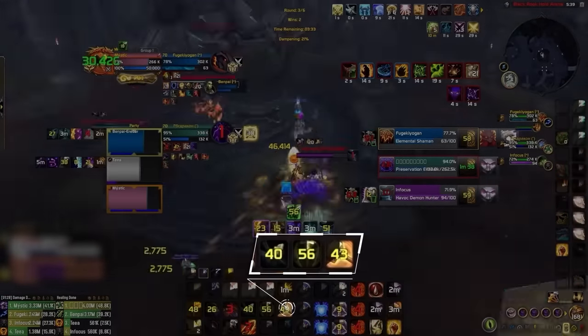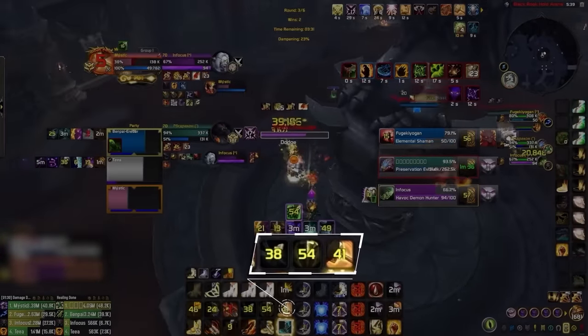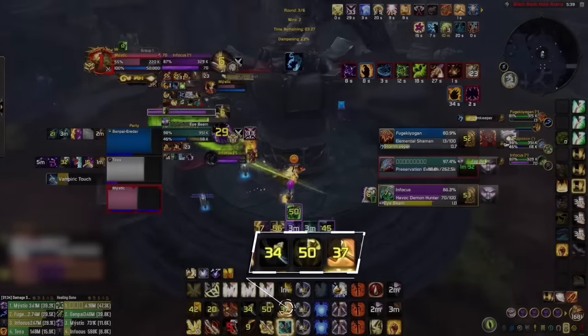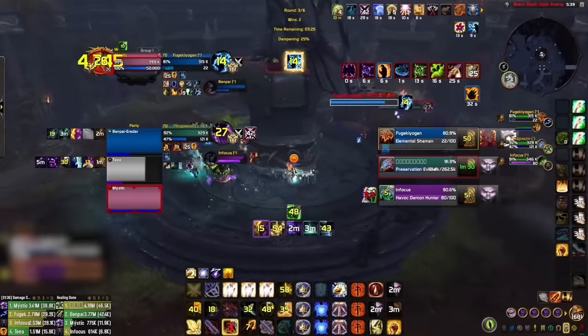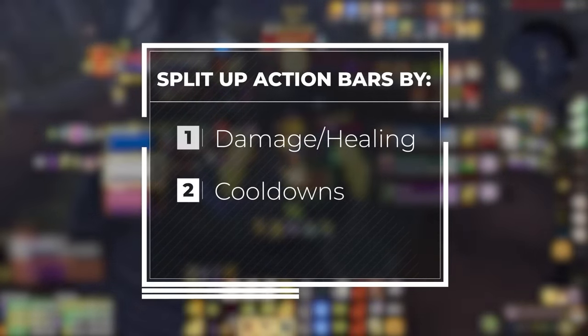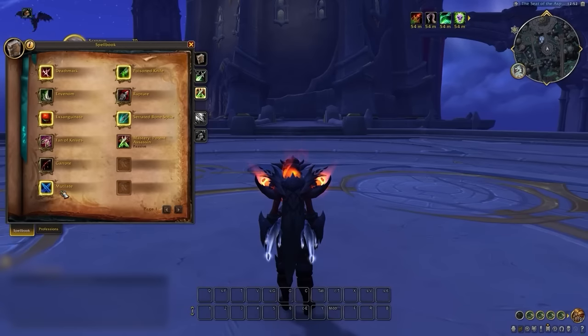In PvP, you'll need to see what your cooldowns are at any given time instantly, while also paying attention to other rotational spells if needed. To make all this easier to track, we can split up our action bars into a few different categories: damage, healing, offensive cooldowns, defensive cooldowns, and mobility. As a rogue for example...